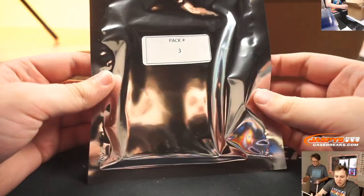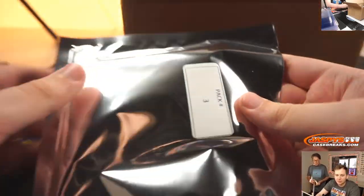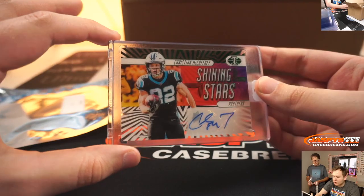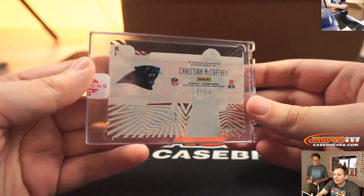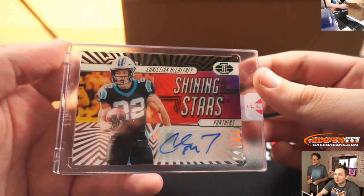We have two Gregorys in this one. Pack 3 is Gregory Lang, he's up first, and then we have Gregory Darby, pack 11. This is Gregory Lang, pack 3 — it is Christian McCaffrey, Shining Stars from Illusions Football, 3 of 10. Very nice. Christian McCaffrey, wow.